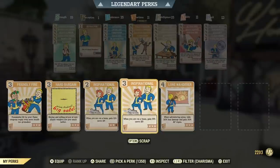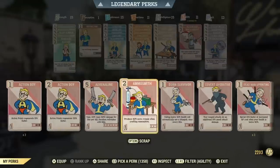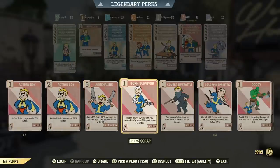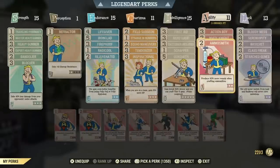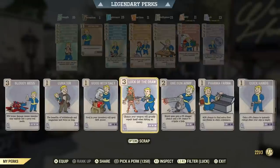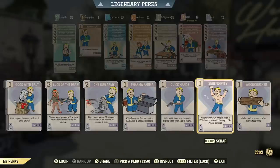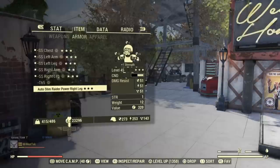The perks you're going to want to pay attention to are Ammo Smith, Super Duper, and a legendary perk called Ammo Factory. I've heard you don't need Ammo Smith if you have Ammo Factory, but I still put on all three when I create ammo just to make sure. Ammo Smith is under Agility and goes to rank two; Super Duper goes to rank three. Ammo Smith crafts more ammo and Super Duper has a chance to double it while crafting.